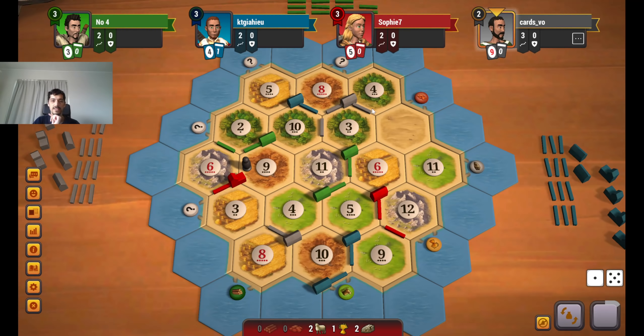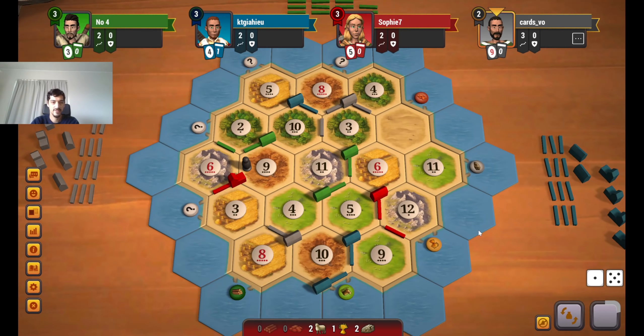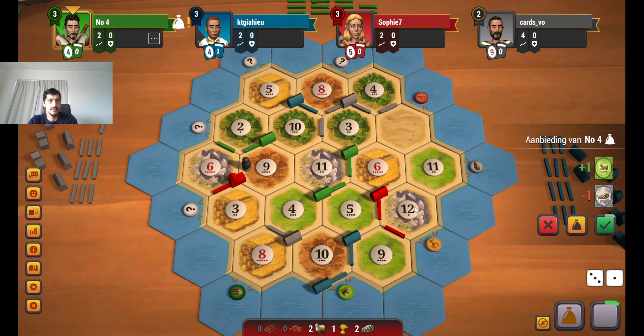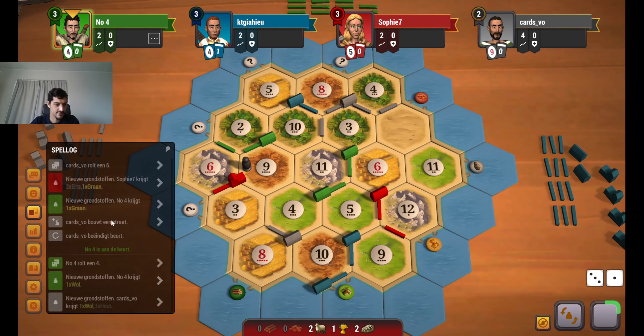Of course he could use those roads for the longest road. But I think still a very bad turn for grey and for blue. Green ended up winning this race — hilarious considering his setup. Didn't expect that. We rolled another double 6, so we will definitely pull a development card here.